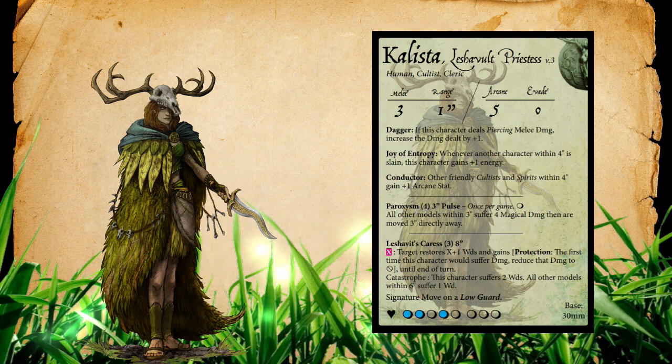She also has Joy of Entropy: whenever another character within four inches is slain, this character gains plus one energy. This applies to any character — friendly or enemy. I thought at first this might synergize with Brother Daniel's catastrophe, but since he specifically removes himself from play rather than being slain, you won't get energy from that. However, if you're dumpstering models or your opponent is dealing damage, they have to be careful about how much energy they're stacking on Callista. With catastrophes flying around, your opponent needs to be wary of giving her too much energy.